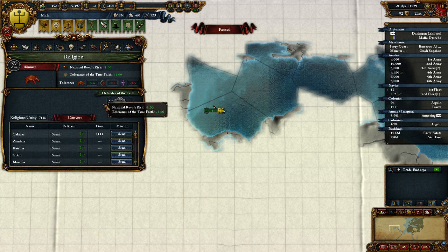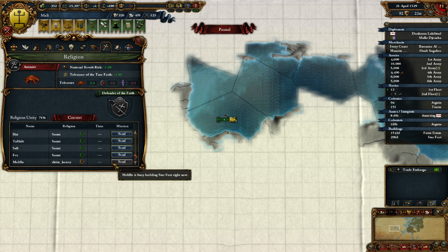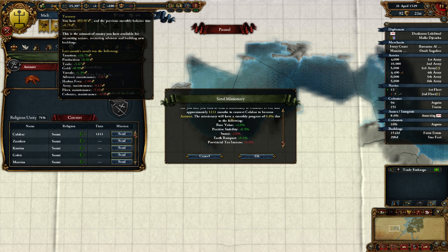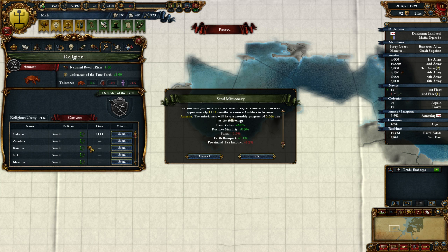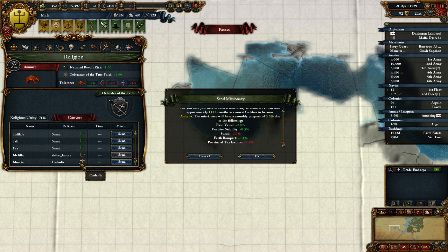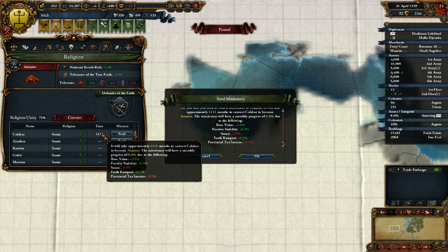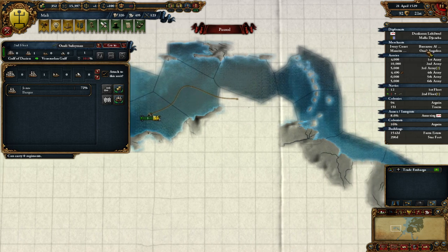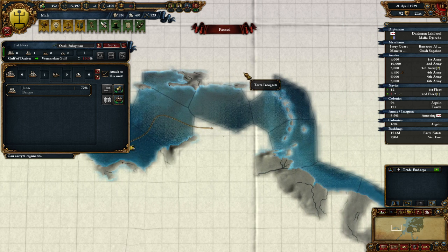Oh, I can convert my provinces to religion. Well, I mean I guess we might as well, because it seems like this one will do it. We don't really have the money though. Once you get below 50% religious unity I think there's an event that makes it so that you convert, and it might not be the worst idea. Positive stability gives provincial taxes at 2.5 - it would take a long time, and I don't think it's worth the money right now. Eventually that animist religion situation is gonna have to change.